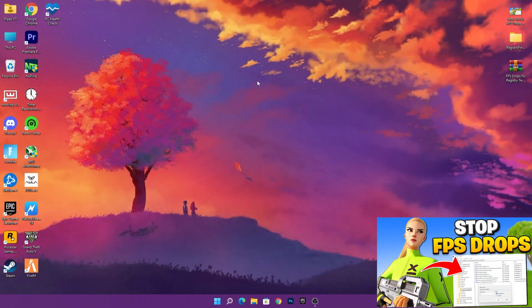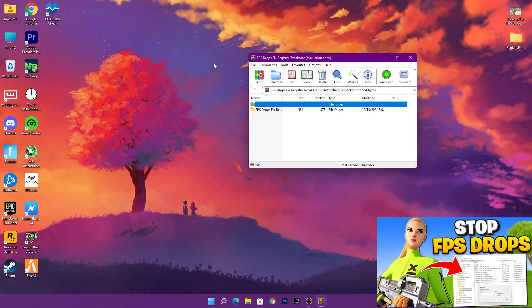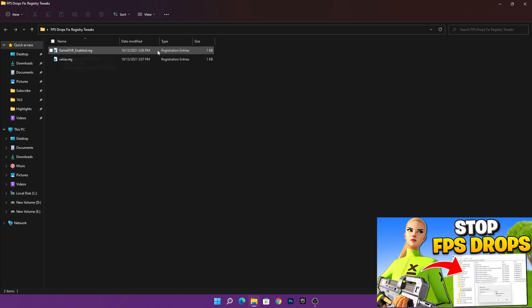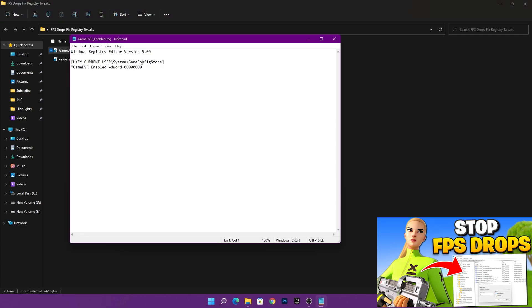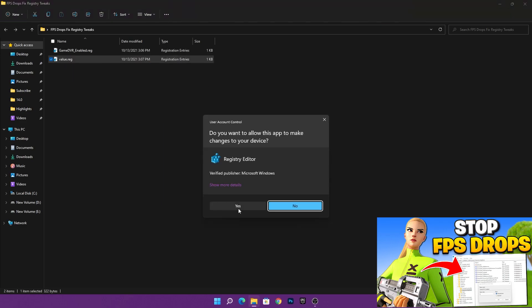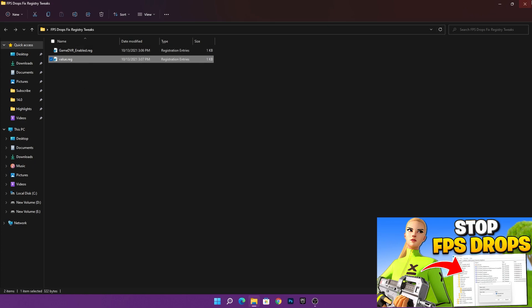Now restart your PC so all the settings apply. If you don't want to do this manually, you can download the FPS drops fix registry tweaks .rar file — link is in the description. Extract the folder from the zip file and you'll find two files: the GameDVR_Enable.reg file and the value .reg file. Simply double-click each registry file, click Yes, Yes again, and OK — they'll automatically apply all the settings we changed manually.